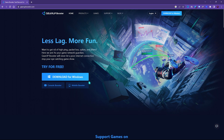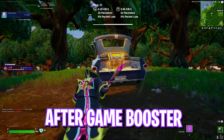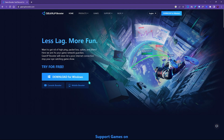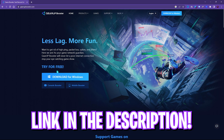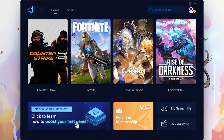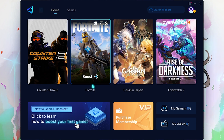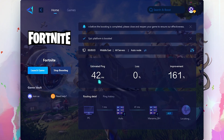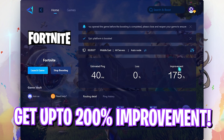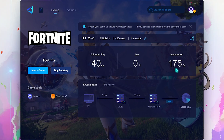Step number four is fixing your network issues using Gear Up Booster. Gear Up Booster helps get better performance by tunneling your internet directly to the game server, with no third party involved — fixing ping issues, latency, and packet loss. Download it for free from the link in the description. Once open, find Fortnite at the top, click Boost, and it will automatically start boosting. It showed me an estimated 42 ping, an improvement of 175 percent.